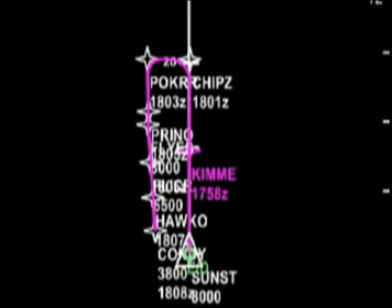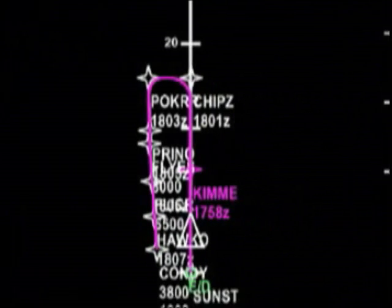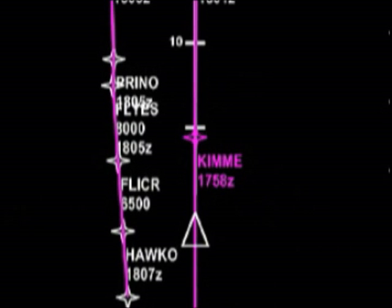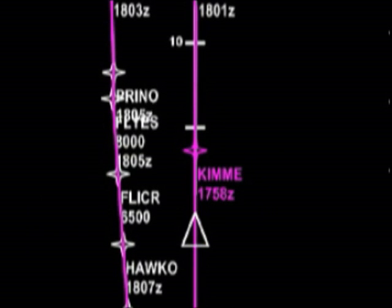From the looks of it everything does look pretty good. We're about six and a half miles before we hit CHIPS, and at that point we're going to need to start decelerating the aircraft to around 170 knots. Things are looking well — we're just over 15 miles away from CHIPS, at which point we're going to do a complete 180 and line ourselves up with the runway.